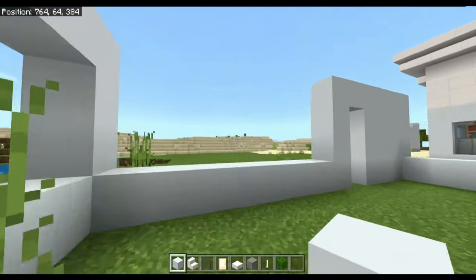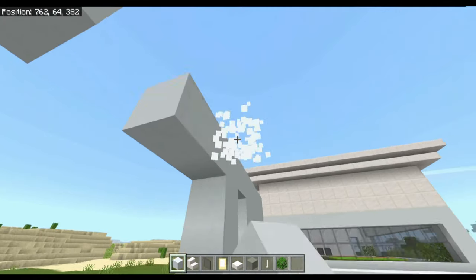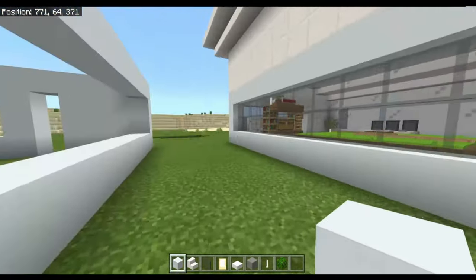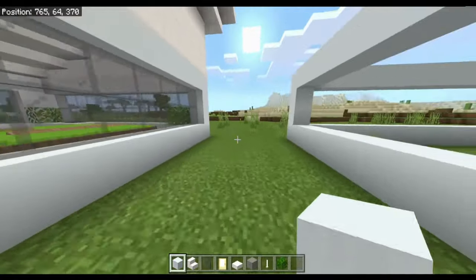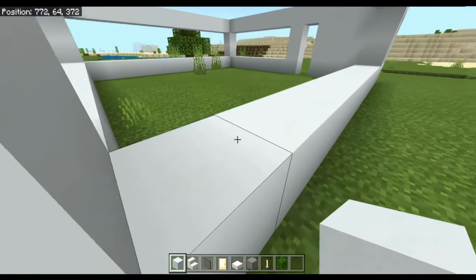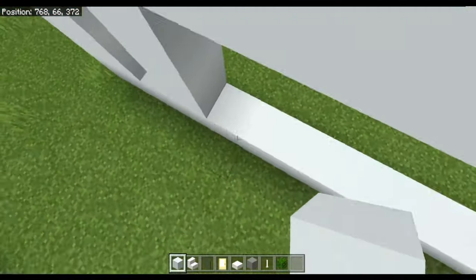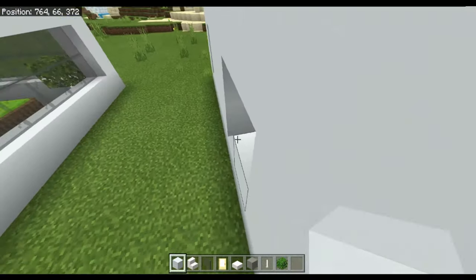Then one, two, three, four, five, six, and then finally this bit along here. You also want to miss a block here and fill that bit in. Then fill in that bit there, miss a block, fill that in, and fill this in as well.